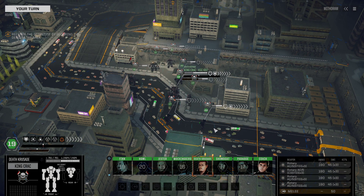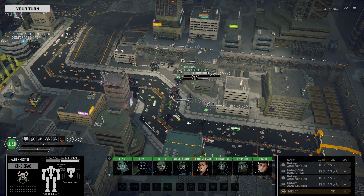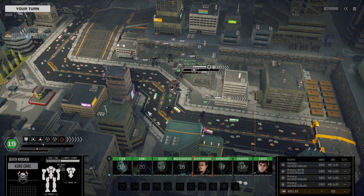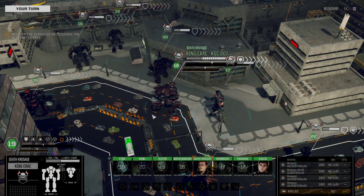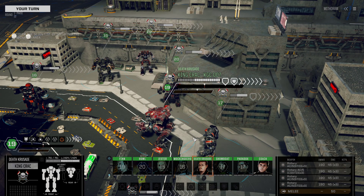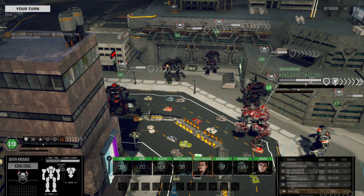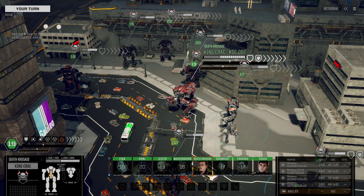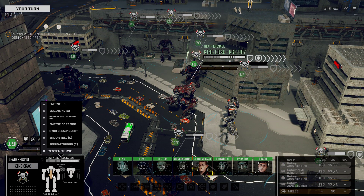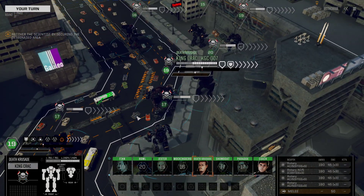Death Crusade driveth the King Crack, and it is equipped with four Rotary AC-5s. We're going to see if this amount of ammunition can hold out. Remember how I was saying a couple of episodes ago we need to find AC-5 ammo? This was why. 190 rounds, four guns firing at six rounds — that's 24 shells per round. Hopefully this thing is going to be absolutely devastatingly powerful. It is hopefully the most powerful mech I've ever built.